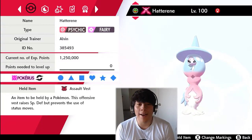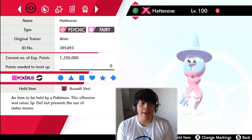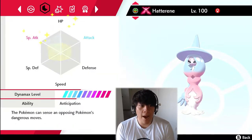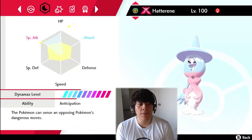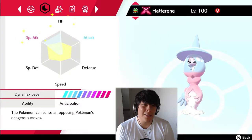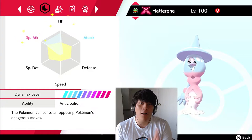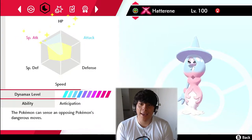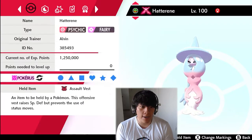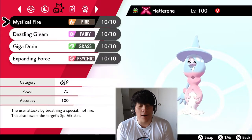Anyway, we got Gigantamax Hatterene here holding an Assault Vest. We were lucky enough to get a six-IV Hatterene. We're running 252 HP and 252 Special Attack with an Assault Vest. I really wish I had a Magic Bounce Hatterene, unfortunately I don't have one quite yet. My OCD tells me to keep all my Pokemon in a Dusk Ball, so that's why we're going with this one.